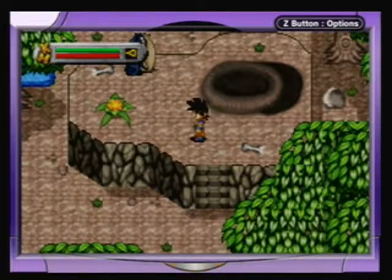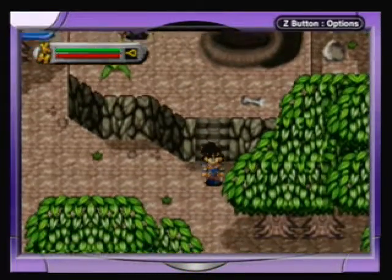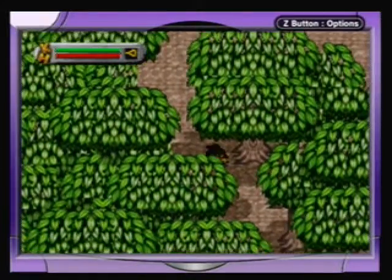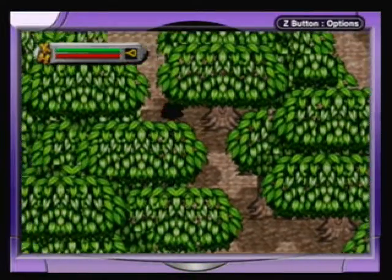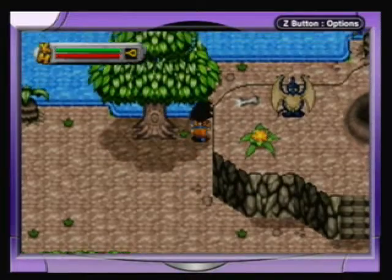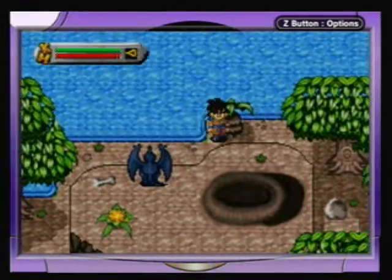We go off into the forest. Our main objective here is to fix all of the wrongs going on within the forest before we can progress. There are a lot of things going wrong here.